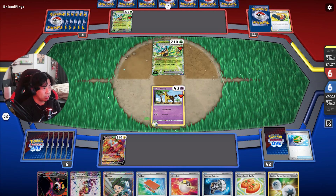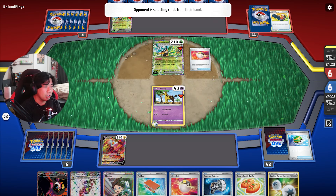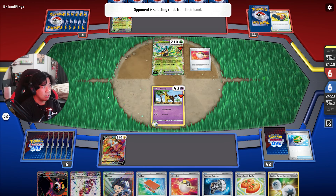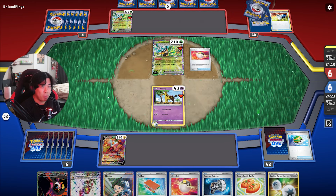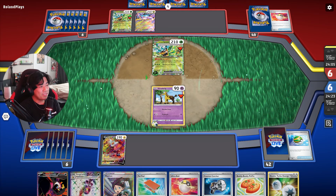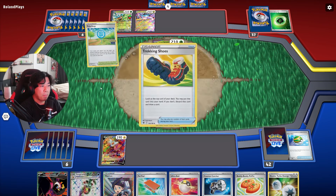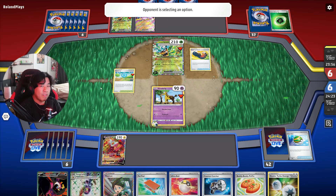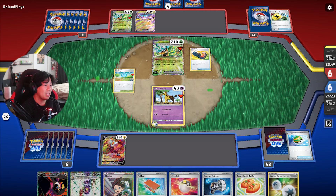They're digging for Raging Bolt and Squawkabilly here. They got Ultra Ball and they have a Lightning Energy in their discard pile, which means if they have Sada in hand they can use that. They got rid of a Pokemon Catcher — yep, it's Raging Bolt. Watch as we lock it down, because Farigiraf's ability says Basic Pokemon EX cannot do damage. So even if they Boss around, they can't damage it while it's in the active.